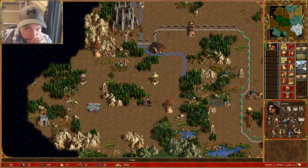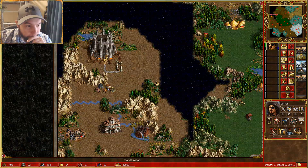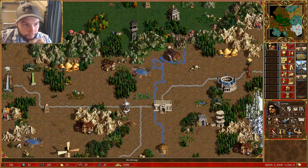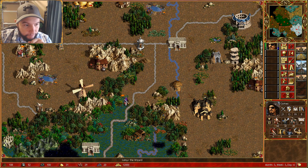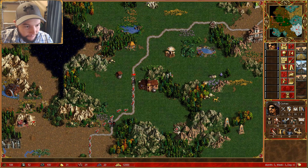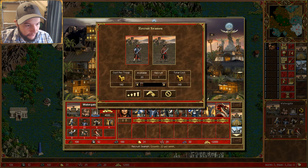Oh for God's sake — he's just sort of left. Let's do it. We're heading for orange, we don't care about anything else. We're heading for the orange player. It's day six. We can't purchase anything here — oh, we can purchase some things.